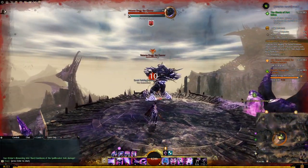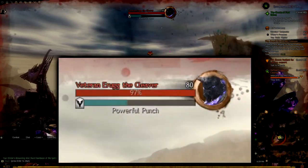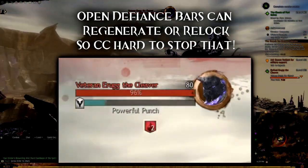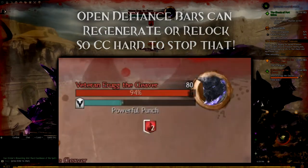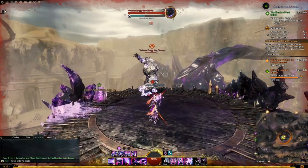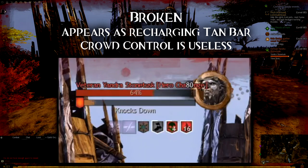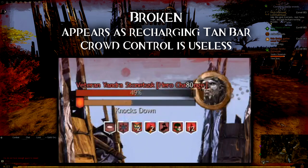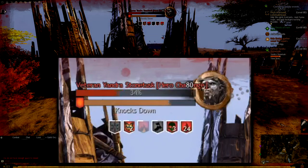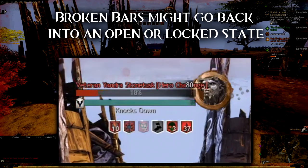During the open state, in most cases players will want to use CC abilities to deplete the Defiance Bar as quickly as possible. If players do not break the bar fast enough, it'll stay blue and start to regenerate, but this can be cancelled with more CC effects, or it may lock itself again. The third state is broken — during this state, the bar will turn tan and start to recharge. During this time, the enemy is immune to CC effects, so hold off and save your CCs if the bar is near the end of its recharge period. When the bar fully recharges, it might go back into an open or locked state depending on the encounter.